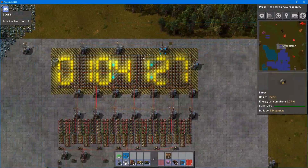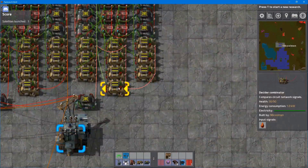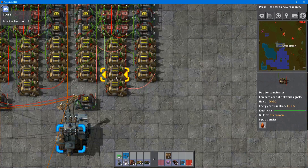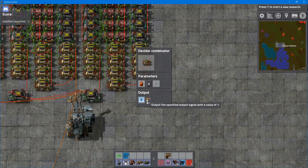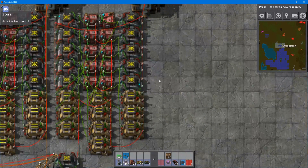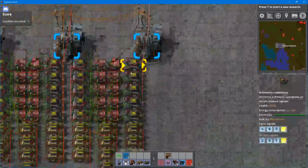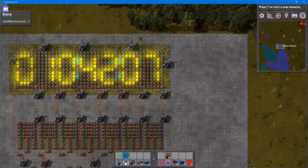Basically, this panel works with one column for each digit. Each column searches for how much heavy oil there is — it looks for heavy oil value 9, and when it matches, it outputs signal 0. It then feeds into a constant combinator which sets the LEDs and their colors. This is how the display panel works for every number.